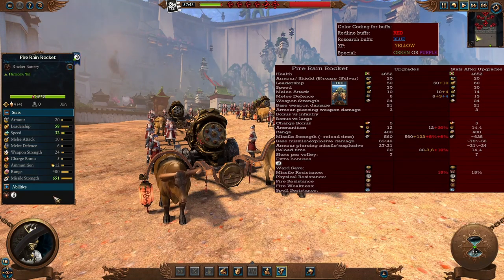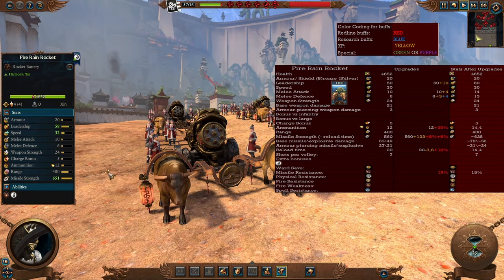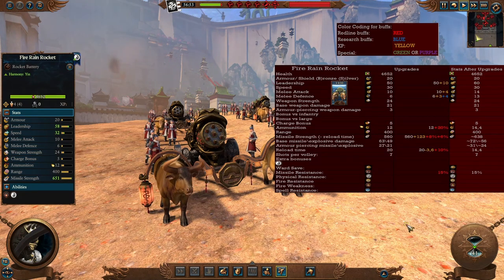The Fire Rain Rockets are a unit every Empire player will recognize. They don't have a lot of ammunition but they have good range and tremendous missile strength with a lot of volleys — excellent to use against blobs of infantry and missile infantry; they'll wreck them from quite afar. In the late game they become much better with better reload speed and a little more missile strength. The only downside is that they don't gain any more range — still 400 — which is one of the weaker aspects, but still very good. Bring a couple to deal with infantry blobs and missile units.